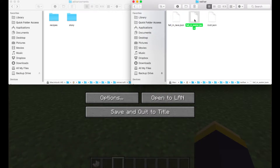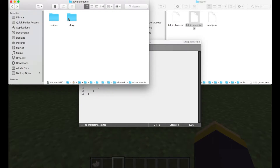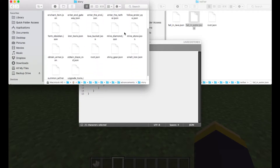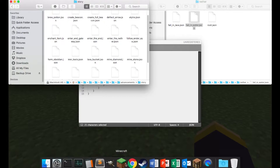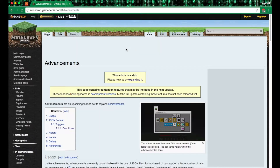Let's make something different from 'fall in water', because there's no water in the nether. Last time we wanted to kill a zombie pigman but unfortunately that condition doesn't exist yet, so we're going to work on something else. Let's look at the advancements wiki page on minecraftgamepedia.com to see what triggers are available.